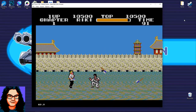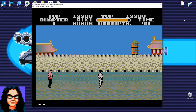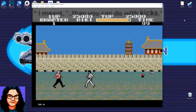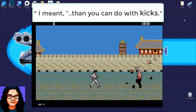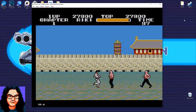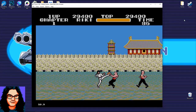In later levels, enemies come at you so fast that using punch is better. You can punch forward and then turn around and punch behind you much quicker than you can with kicks. We're probably talking a difference of two or three frames, but in this game that makes a huge difference, especially in the later levels, because it's a very fast-action game.